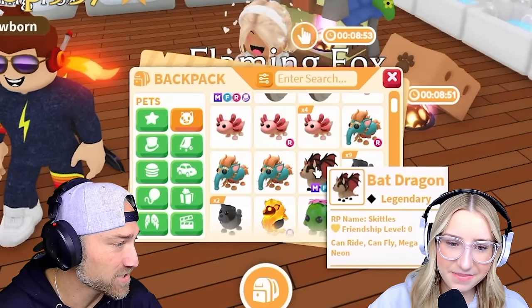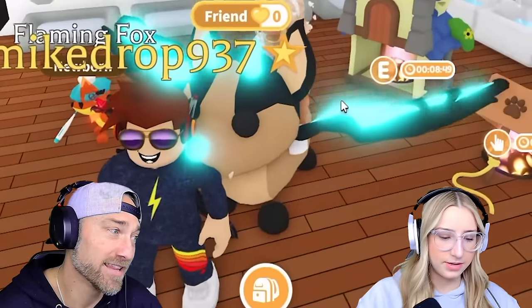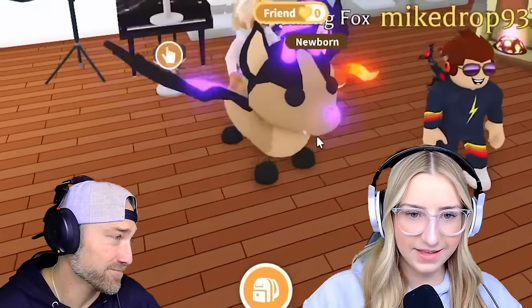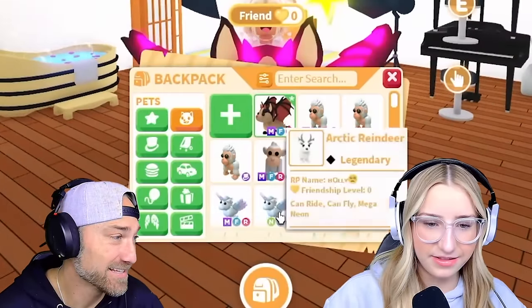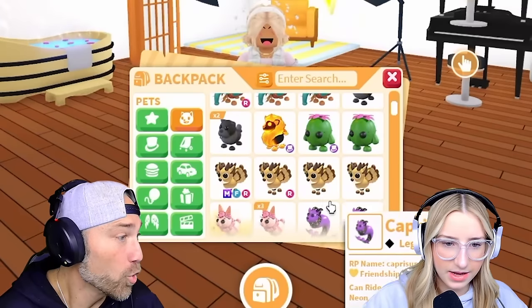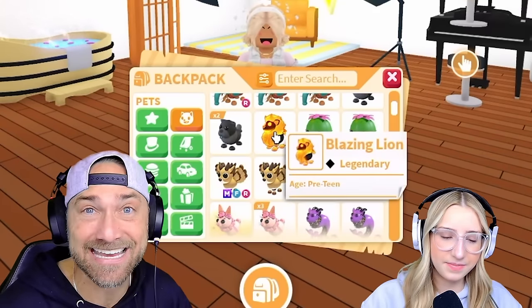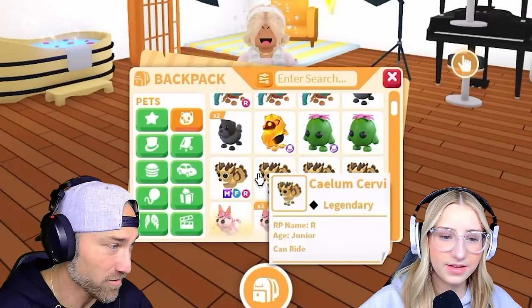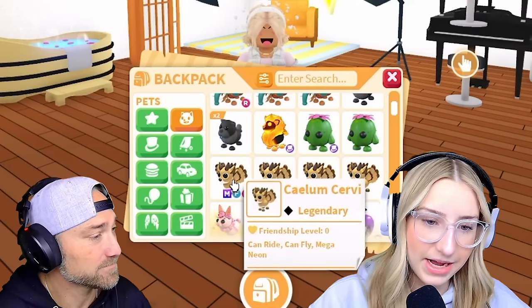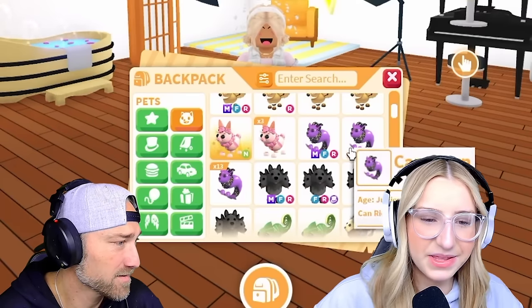Random pets — random legendaries. Mega Bat Dragon. That is really good. That took a long time to get — forever. We're trying to get the tiger dragon back. Blazing Lion — we still gotta work to get a Mega of that, or at least a Neon. Guys, we have not hatched one. We traded for it, so we gotta hatch one. And then we have a Mega Calum Servi. Neon Candy Hair.